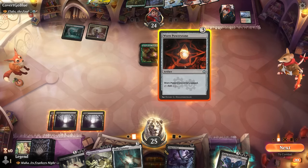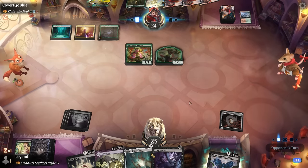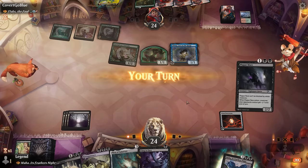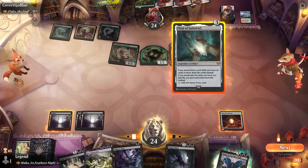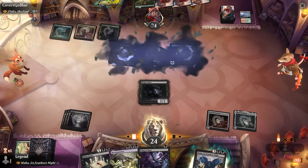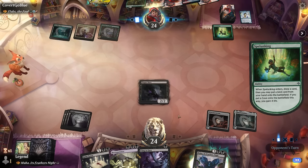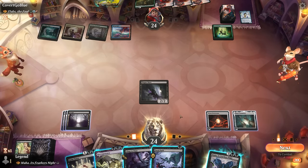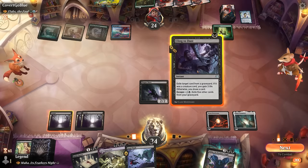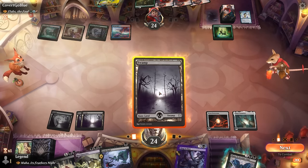Power Stone gives us the most mana. Between Karvac and Night of Souls Betrayal, enchantments are typically harder for the opponent to answer. Plague Mare is a nice pickup — we can go Phial into Plague Mare to immediately wipe the board, then take our time on Maha and Grim Tutor. With six mana available, we consider Grim Tutoring for Night of Souls Betrayal or starting with Cling to Dust to exile a fetch land and draw a swamp.